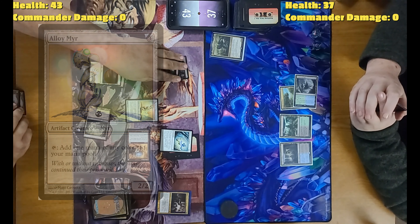Your turn. Untap, upkeep, draw. Play Mask of Avacyn — three to equip, gives plus one plus two and hexproof. She's a 2/5 with hexproof. Wait — hold on, did I misplay it? Because she technically has shroud from Whisper Silk Cloak — can't be a target. Can't just unequip, it needs a target. Can't do it. Swing for one unblockable. I'll pass.